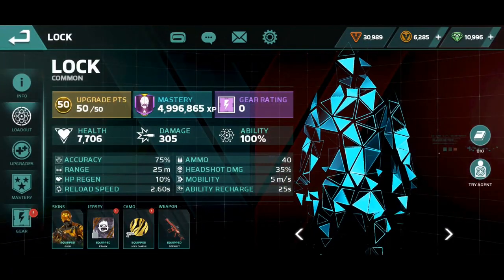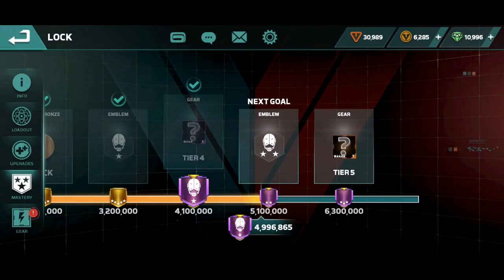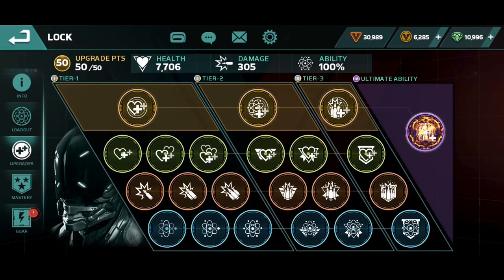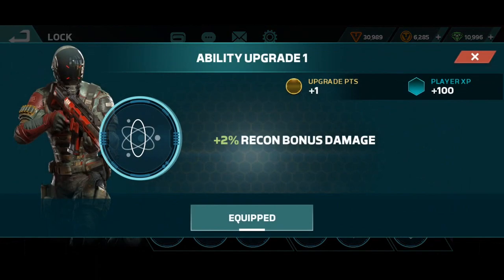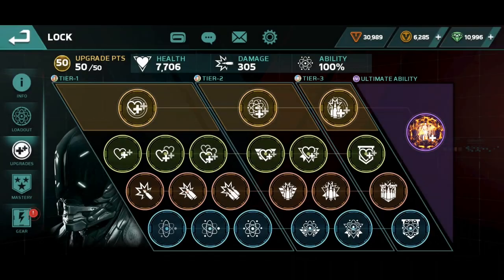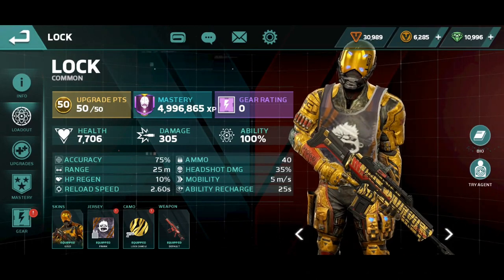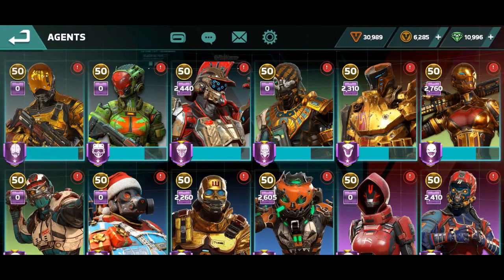Upgrading part — maybe you're asking what's the upgrading part? It's here in the upgrade section. You know, you have to upgrade it but you get the parts for free. Maybe you get this one, maybe you get this one — it's random. Maybe you get the good one. For any agent you have unlocked, you will get it. Sometimes maybe you get a part for an agent you don't even have unlocked — I'm not sure. My account is long time and VIP is quite cheap.